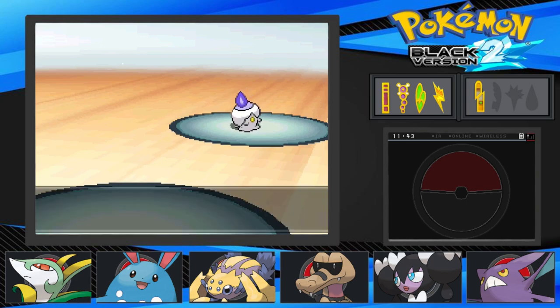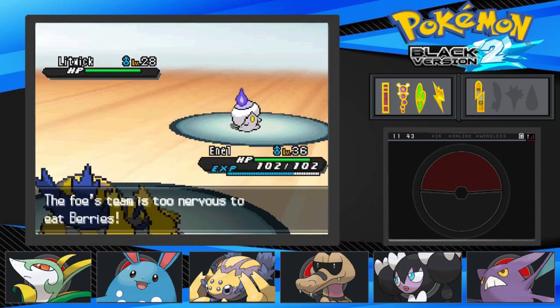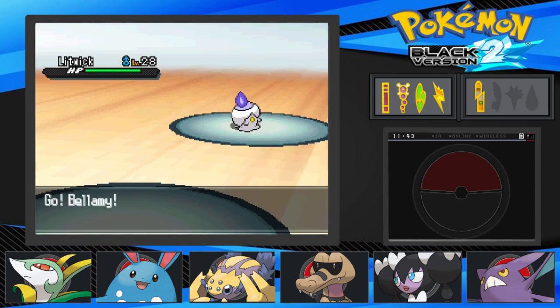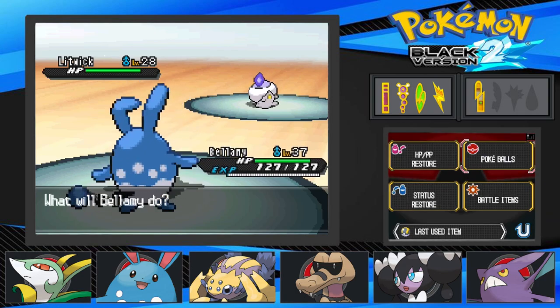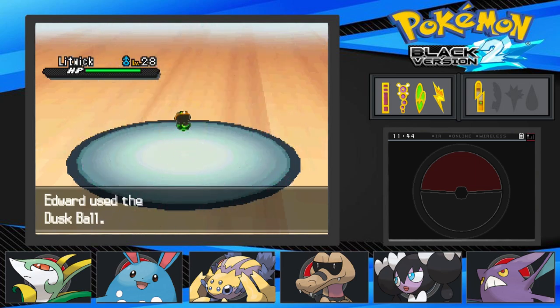All right, there's our encounter — here's our Litwick! Fire types are objectively good in Nuzlocke. Chandelure happens to be one of the best fire types in this game. You were saying you wanted to use repels so we'd not get our Litwick — that's not what I said at all. I said we can get a chance of more options.